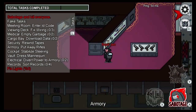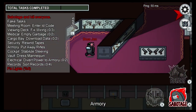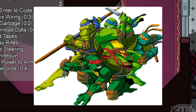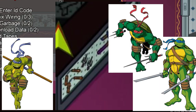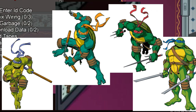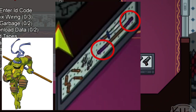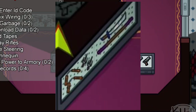The best easter egg in my opinion is in the armory — I want to give you a chance to see it first. Did you catch it? Let me know in the comments. This easter egg is for the Teenage Mutant Ninja Turtles — those are my homies. These are all of their weapons on the wall: Donatello's staff, Leonardo's sword, Raphael's twin sai, and Michelangelo's nunchucks. As soon as I saw it I immediately knew it had to be the Ninja Turtles.